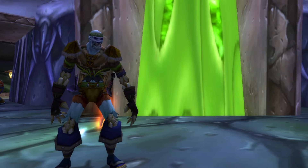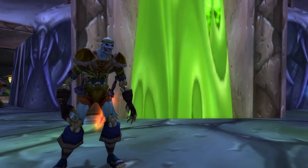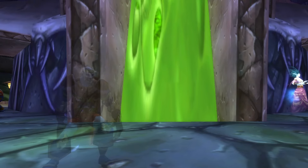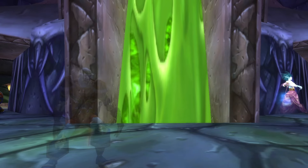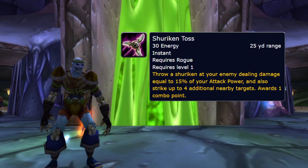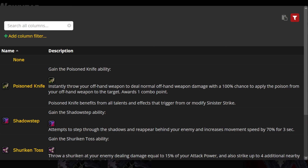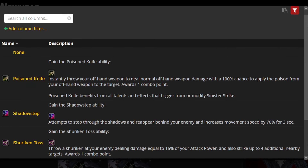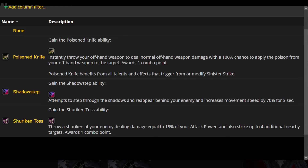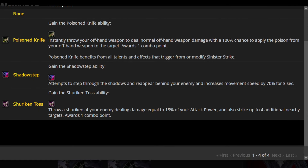Rogues, quite similar to Hunters, have been relatively strong within Season of Discovery, excluding their dreadful time during Phase 2 at least. So it probably sounds quite surprising that they also have quite a handful of runes that just aren't very good. Starting off with Shuriken Toss — while this rune literally does what it says on the tin, it's just bad. It doesn't necessarily compete with runes that blow it out of the water in PvE, but taking Shadow Step over Shuriken Toss would probably still provide a DPS increase in most situations just because of how weak Shuriken Toss is.